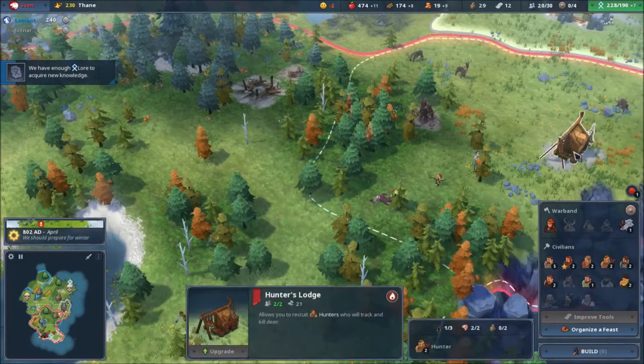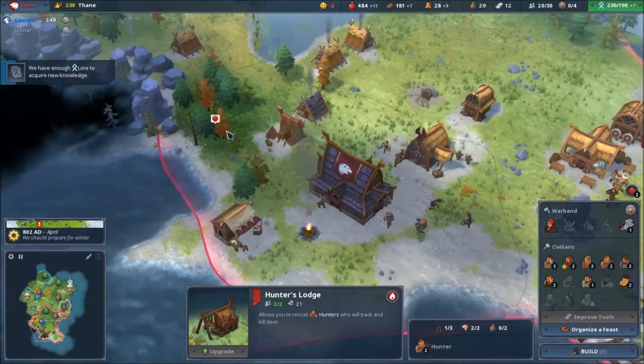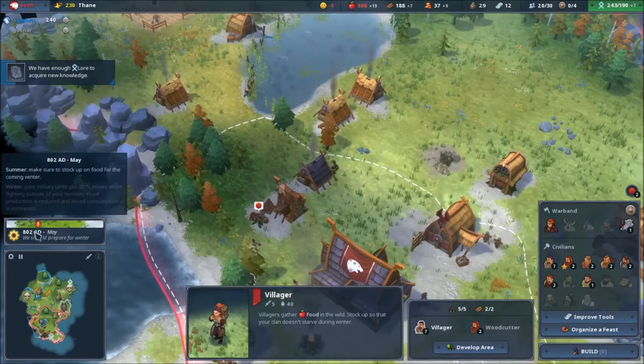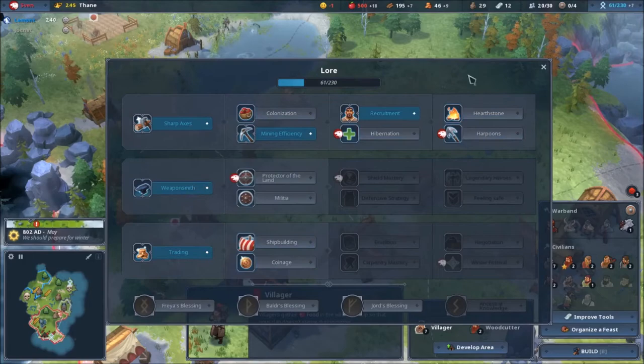This guy is growing unhappy by the moment. How many — 20? I can only make one. Earthquake is coming — okay, I can take something else. Trading, weaponsmith — that's nice, if I'm going to attack soon I'm going to need that.